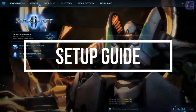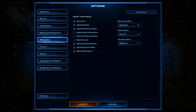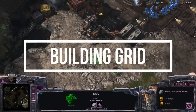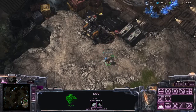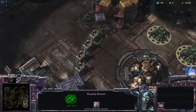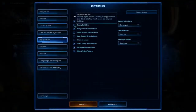First of all, if you go into the option menu right over here, click it and go to the gameplay settings, you will see a list of everything you need to know. The first thing I want to mention is the Display Build Grid. If you don't know what it is, it's potentially going to show you where you can put your building. So if I deselect this one, I cannot see where to put the depot down very efficiently. However, this can be used for a whole lot of other options.